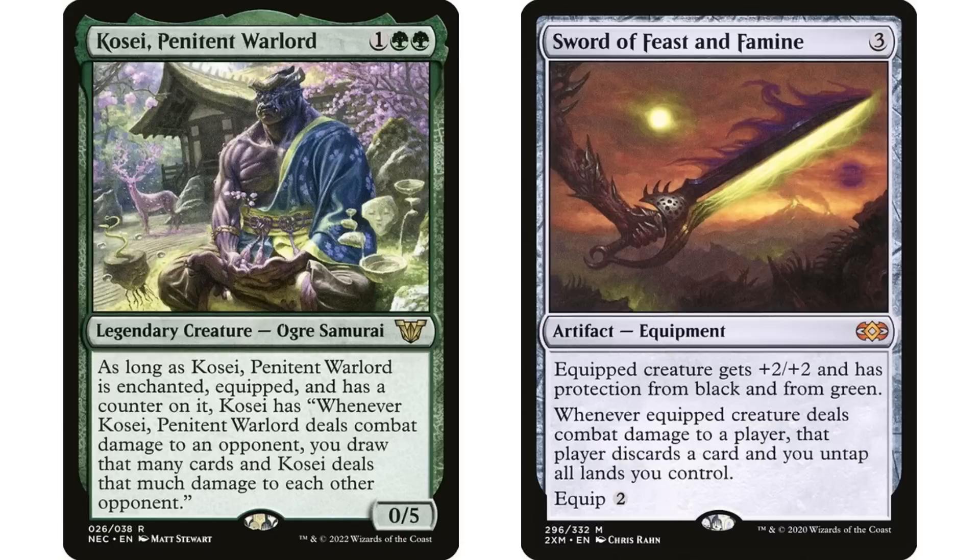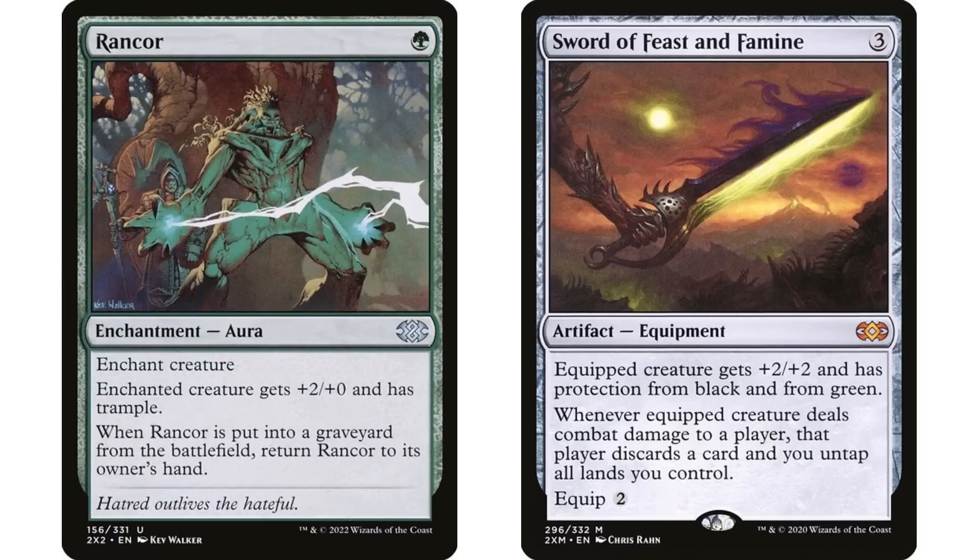This is one that really just doesn't work at all — I don't think you should have Sword of Feast and Famine in this deck period, because of course your Sword of Feast and Famine is giving your commander protection from green. You can put the sword on another creature and do different things with it, but if your idea is to put it on your commander — which likely it is, because you want your commander to be enchanted, equipped, and have counters on it — the Sword of Feast and Famine will likely be preventing you from doing so.